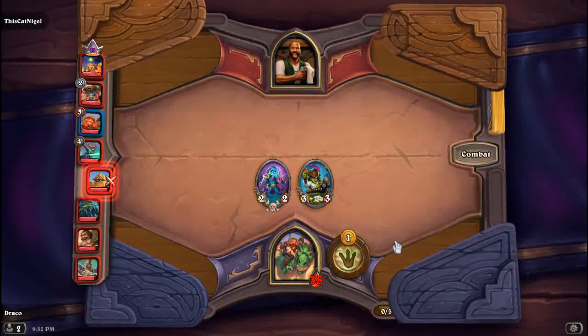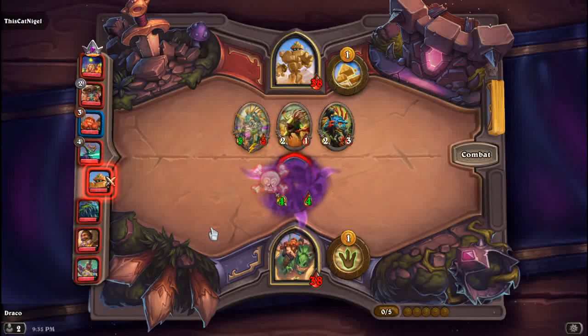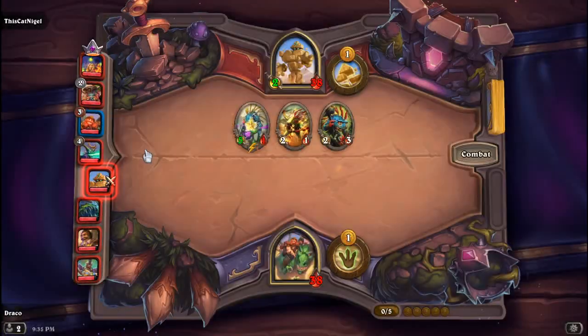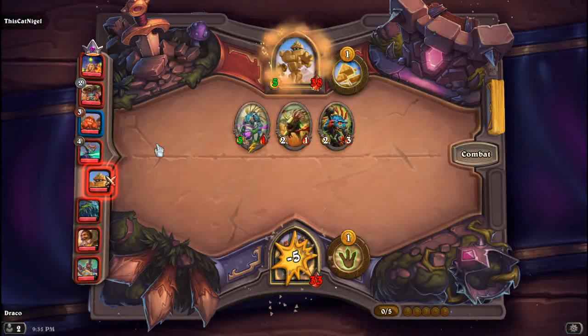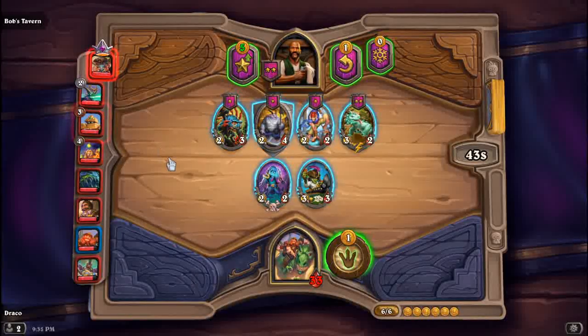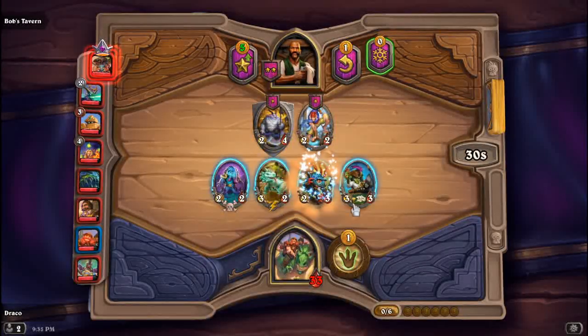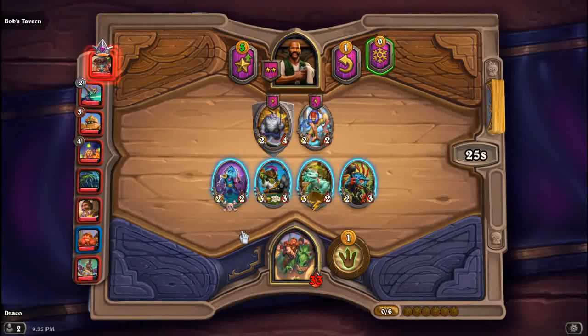We are getting King Mukla back and he is getting a rework as well. Initially he used to get just two bananas which give plus one, plus one in stats. But now — I'm not really clear from the patch notes until I play him — I think whenever you use his hero power, at the end of your turn you give everyone else one banana.